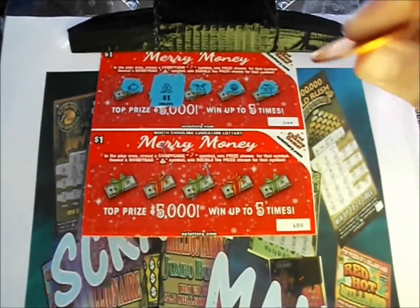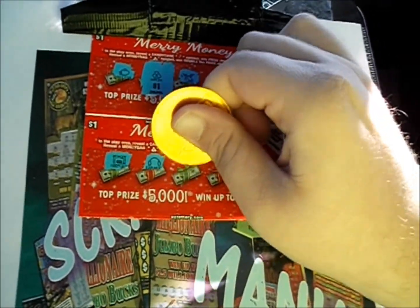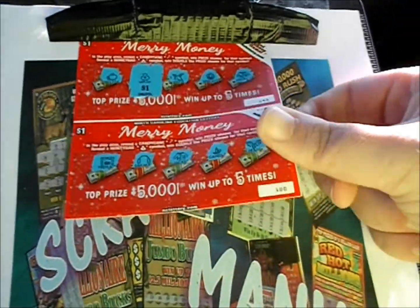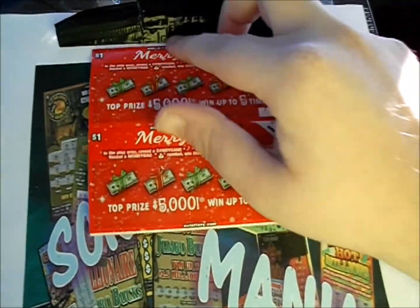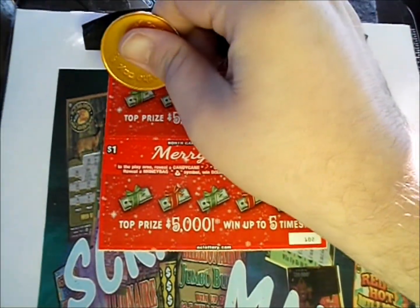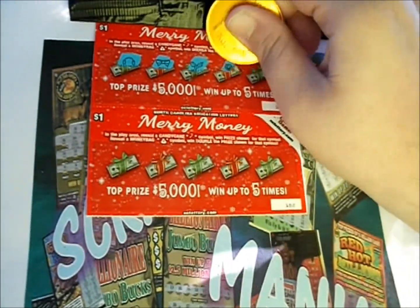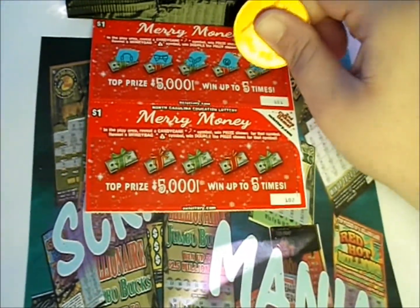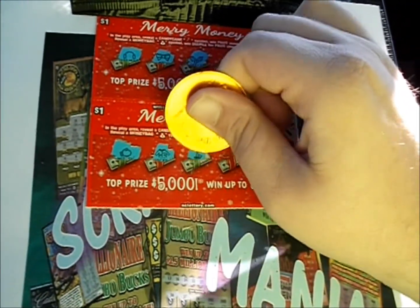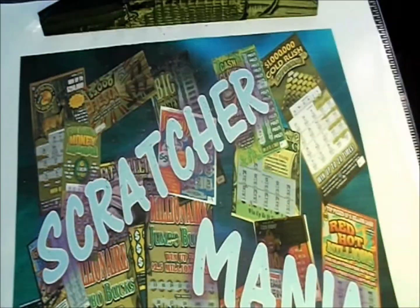Here comes the next one. I'll take another money bag dollar. There's a fireplace, earmuffs, jacket, a candle, and a hot — nothing there. Flip those over and see if we can get more than two dollars back. There's earmuffs, bow, some holly, a wreath, and a boot. Give that ticket the boot. We've got a mitten, a jacket, there's a candle, a wreath, and another boot. Give those two losers a boot.